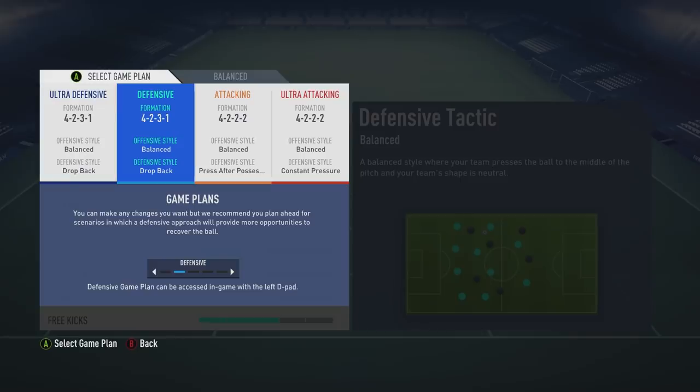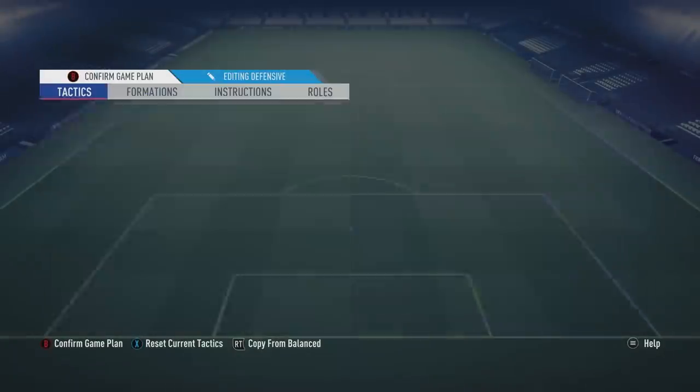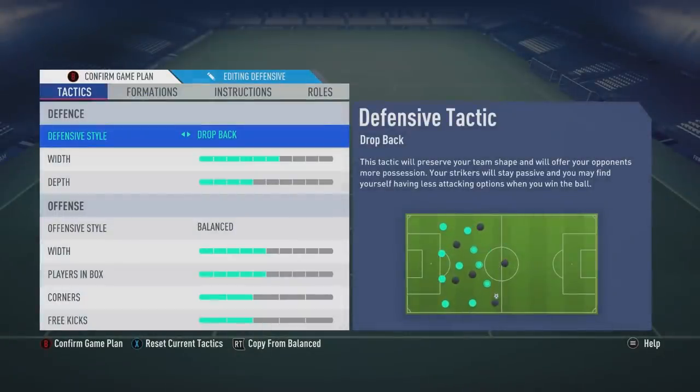So guys, these are the four game plans I use. First we'll go into the defensive game plan — this is the formation I switch to at the start of every single game, the one I use from the get-go. The defensive style is on drop back. Drop back is very good on this game at the moment, especially with the new patch that's just come in which has stopped long-range shots and first-time finesses. Drop back works even better now because people in Weekend League will just put 11 men behind the ball, and drop back really helps because players will come back faster.